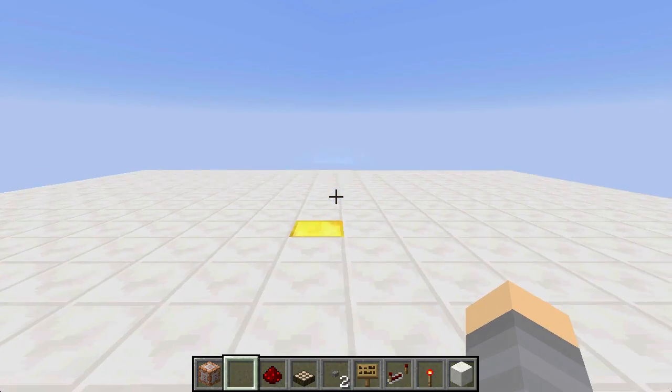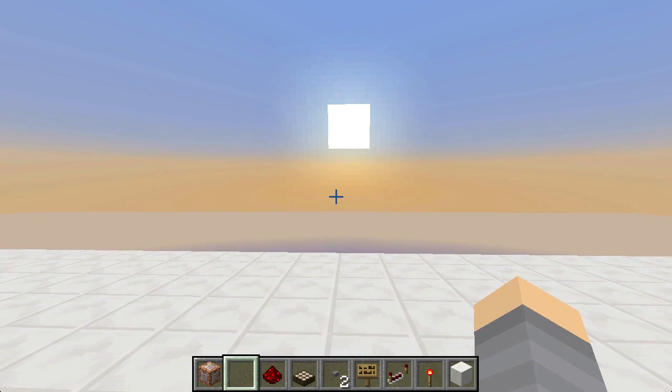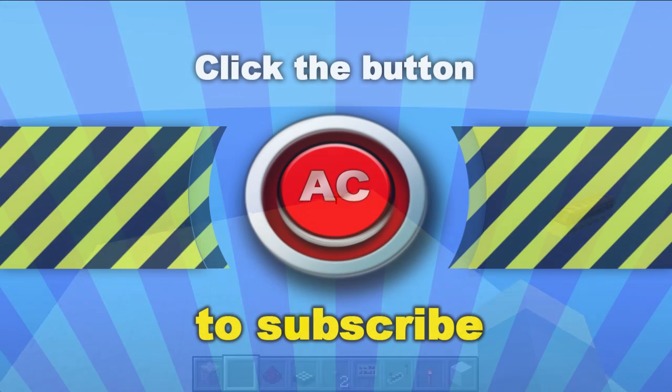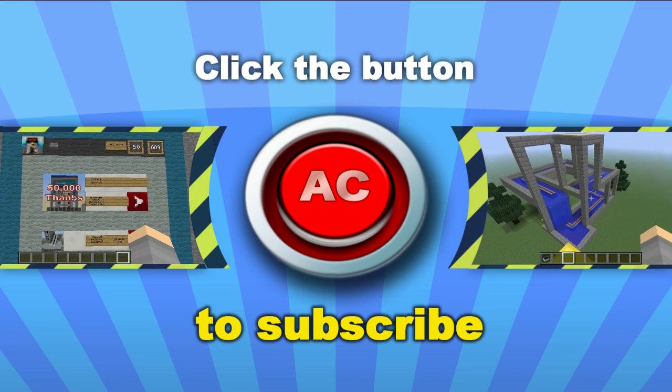So we have our spawn set on 0, fixed time, and clear weather. Bye from Silver Creepers. And remember, click the button to change weather into daylight, and subscribe.